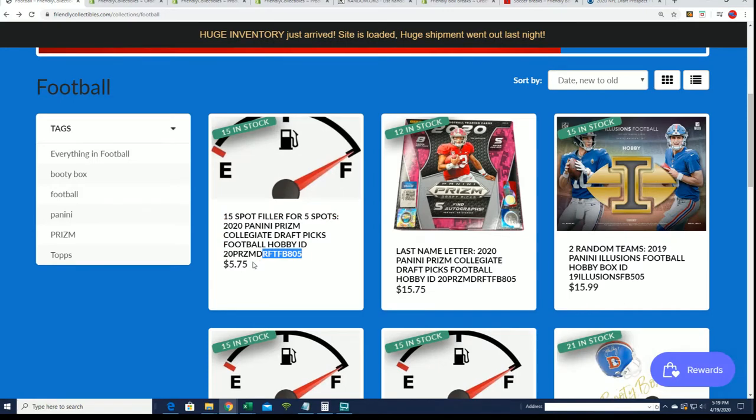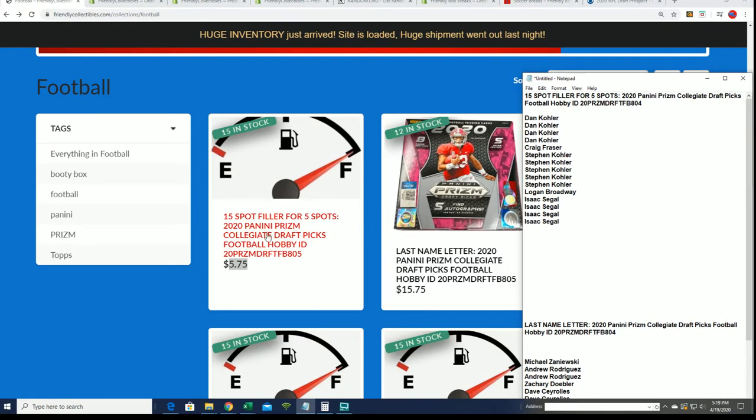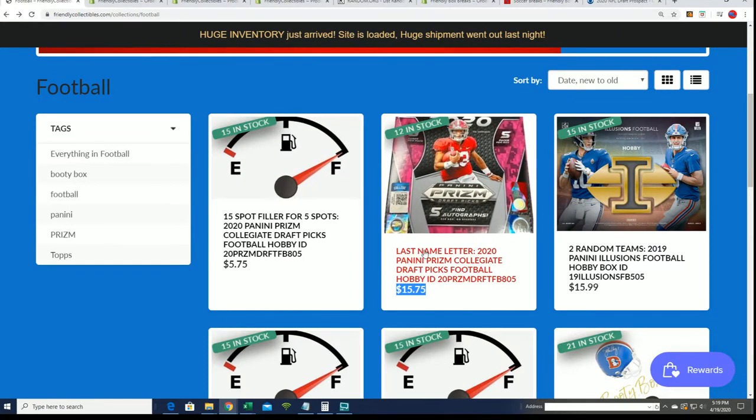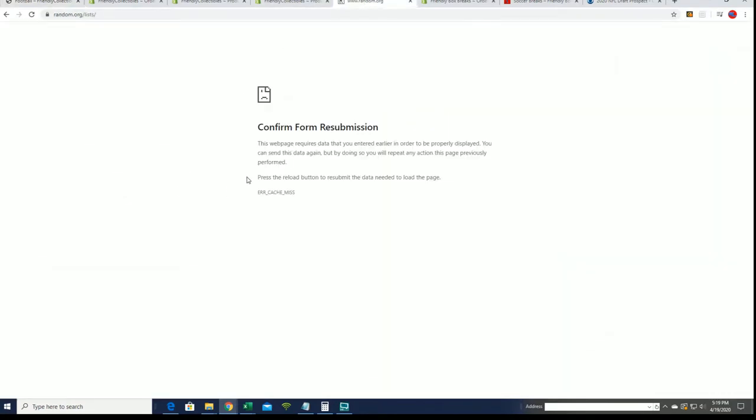There's a filler out here and this is the same kind of filler we're running for the box that just sold out at 804. It's five owners, 15 spots - a one in three chance to win your spot for $5.75, when the spots usually cost $15.75. Good luck in this filler.